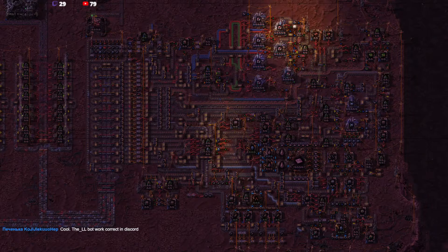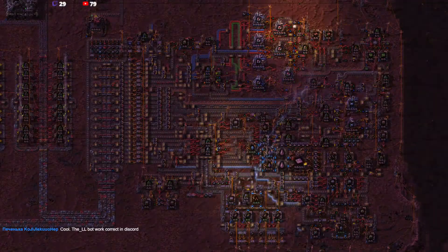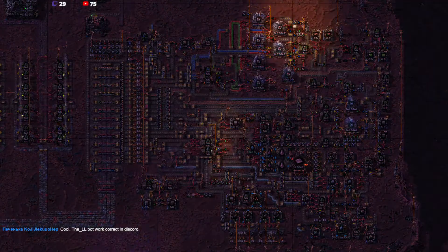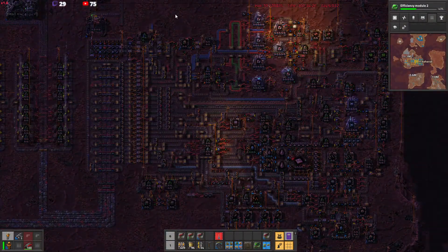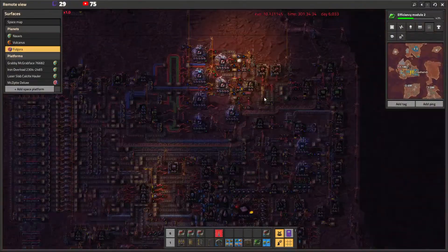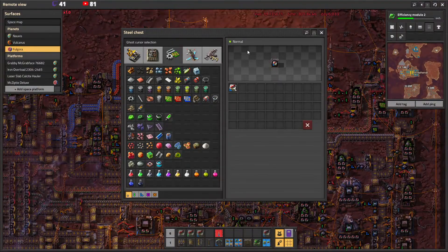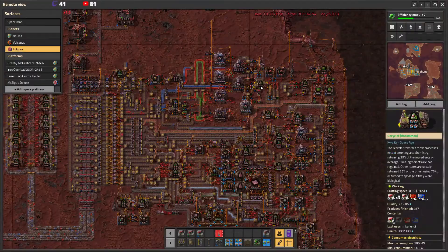Last stream we went to Fulgora, and after a little bit of trouble starting up with the logistics system and home-kind-of technology, we came up with this thing — well, we didn't come up with it, but we built this thing for real this time. It is actually built in my real playthrough. We've got more than four; we already started integrating them in the machinery. Once we get more of them, we'll just upgrade more and more parts of this structure to involve quality modules.